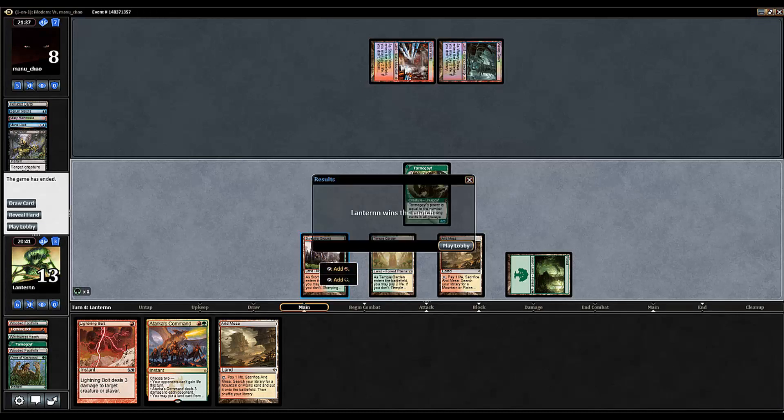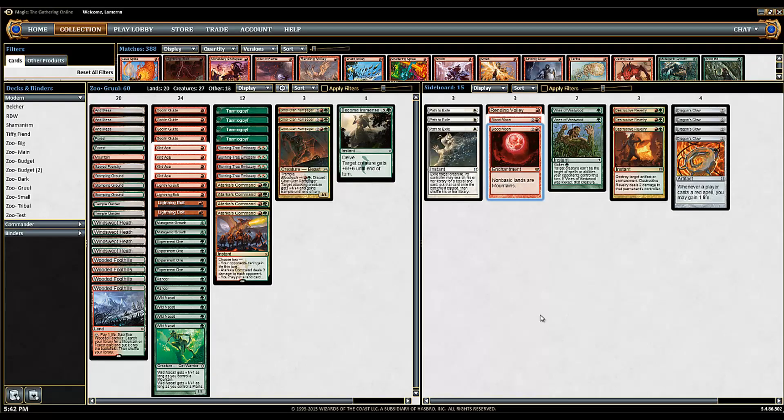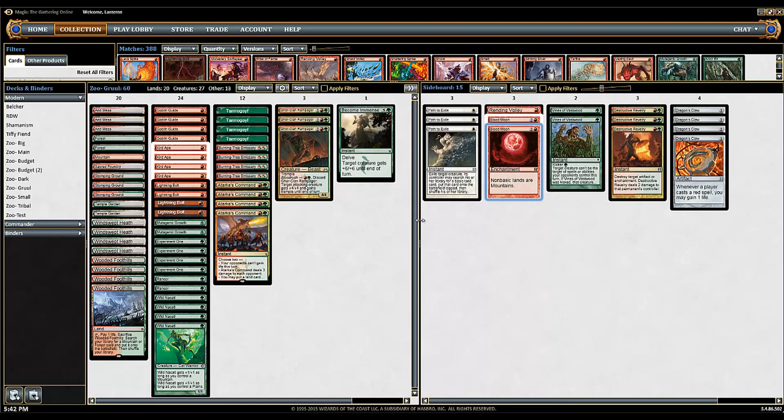And we win. He's complaining over there, but yeah, whatever, that's fine. Well, there you go - Gruul Zoo in a nutshell. Try to push out as much damage as fast as possible using a big reliance on your creatures to get you there. Again, if you guys have any questions, make sure to talk in the Zoo Thread that we're posting this up to - we'd love to help you out. And remember, always feed the animals. We'll see you next time.